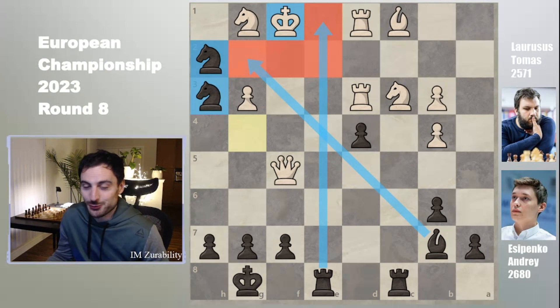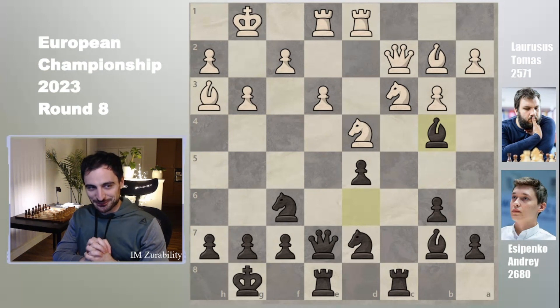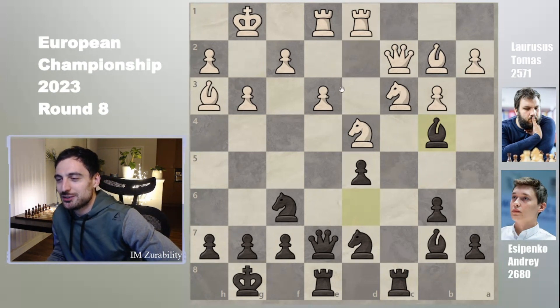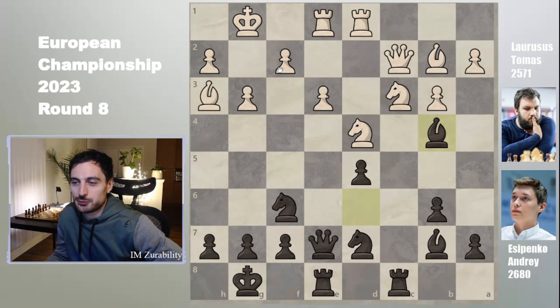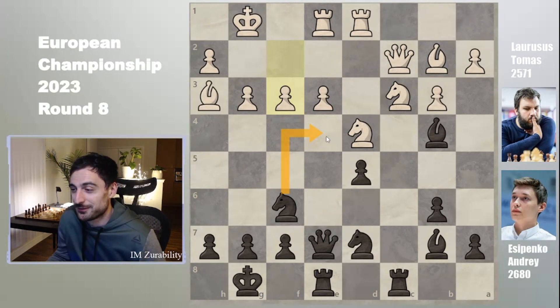That was the previous game I wanted to show — a very fun position. Imagine playing that with black at the World Cup! So now back to where we started. After bishop b4, in this game white plays bishop g2, which turns out to be also pretty bad. The only correct move apparently is f3 — to cover the e4 square — because the knight comes on e4 with devastating force.